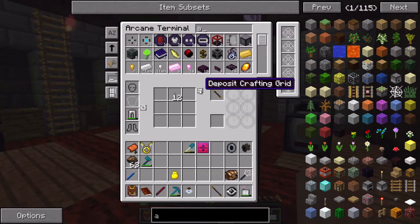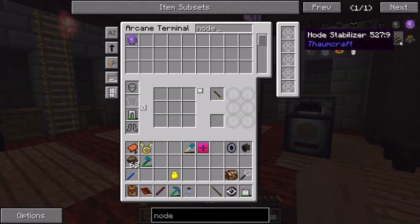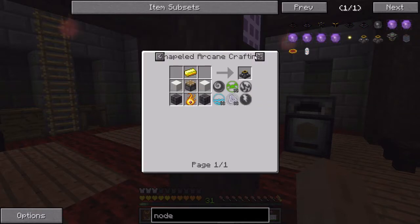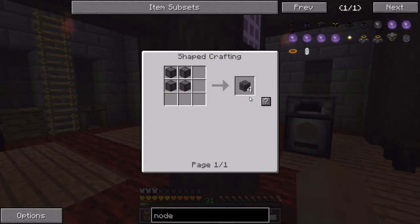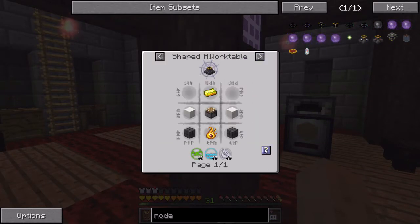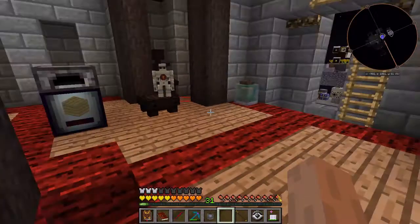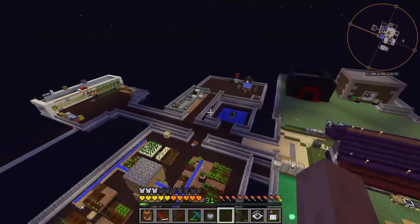We do need to go ahead and make a node stabilizer - one of these guys. I'm going to need two of these. What are you missing? You're missing the arcane stone bricks. The second one we need - shift clicking is so useful. That's one stabilizer and then we're out. I actually have a crafting scepter over in my little animal pen area waiting to do its stuff.